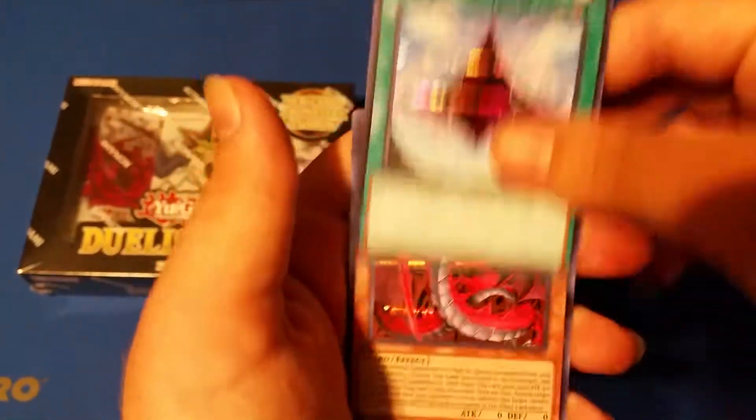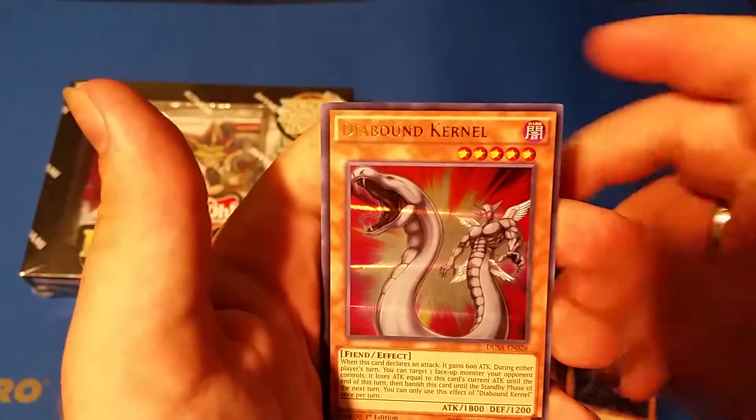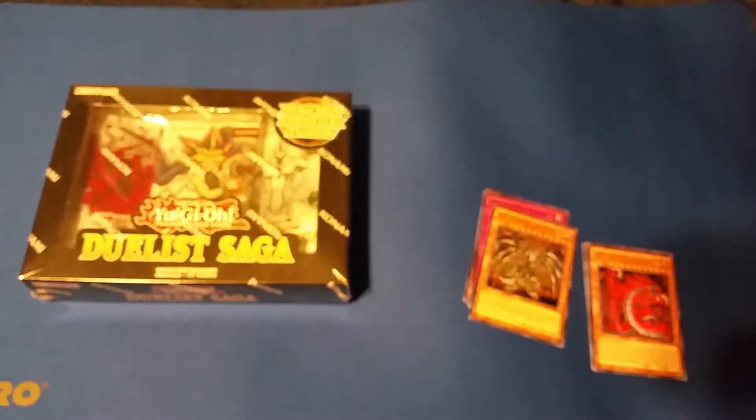Next we're going to go with the Yugi pack. I'm hoping to pull a Chimeratech Fortress Dragon, another Judgment Dragon, a Dark Magician hopefully, Master Hero Dark Law, or Castel. So we got a Dimensional Fissure, Uria the Searing Flames — Depth Shark — you were looking for that weren't you — Diebound Colonel, and Necroid Synchro.